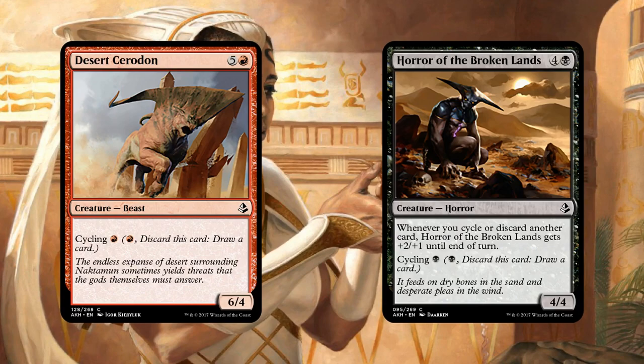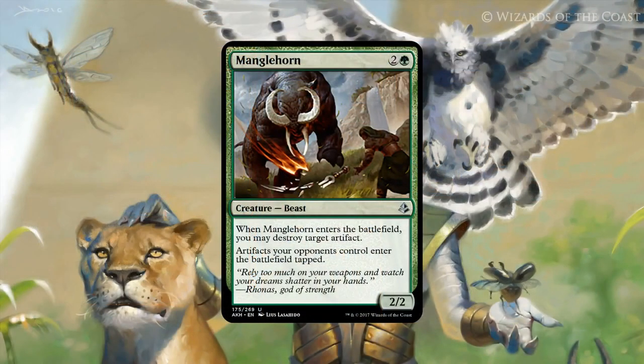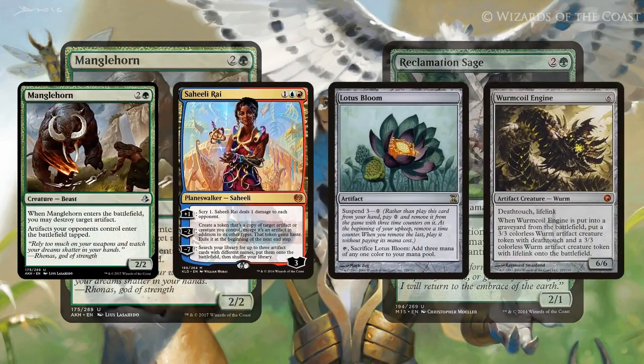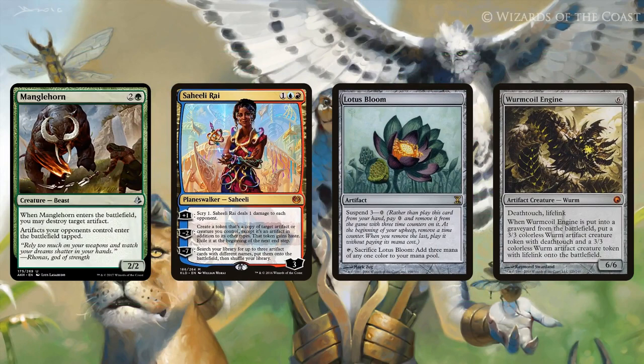One more honorable mention before the top 10 — this one people are psyched for in Standard — but Richard, do you see some Modern potential in Manglehorn? Yeah, I think this will actually see play in decks that play Collected Company or Chord. Its ability is just so strong — artifact removal is always good — but having stuff come into play tapped is huge. If your opponent is trying to go off with a Lotus Bloom, suddenly they've just been delayed an entire turn.